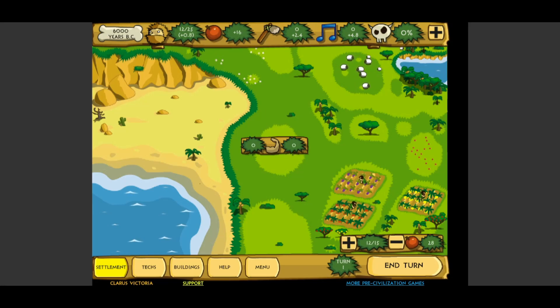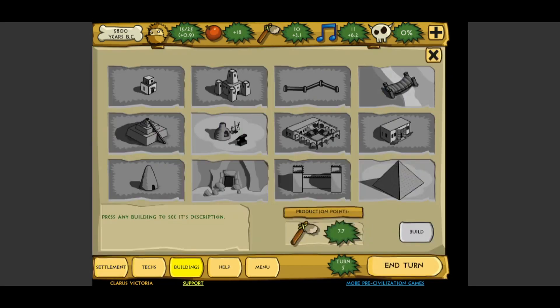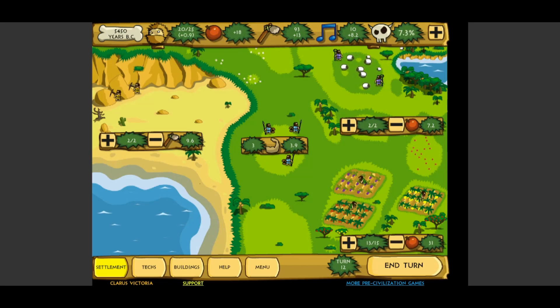We're going to start by putting all of our guys into food. Since there's no threat level, we don't need anybody on guard. Once you subtract a person, they automatically go to being a guard, but since we don't have any threat, we don't need that. Let's do production — production is really important. There's a research tree and also a building tree. You need 1.5 million production points to build the wonder of the world, and that's how you win. So production off the bat is really important. We unlocked the barracks, which helps with threat level — it makes your guys stronger, which means the threat level decreases. The stronger your guys are, the fewer you need to keep threat down.